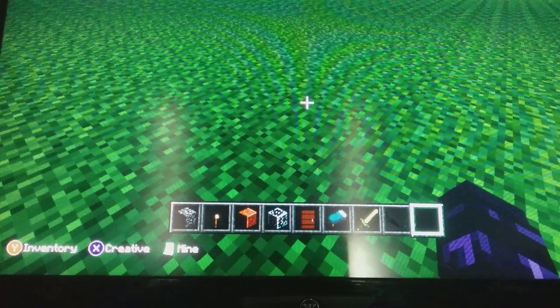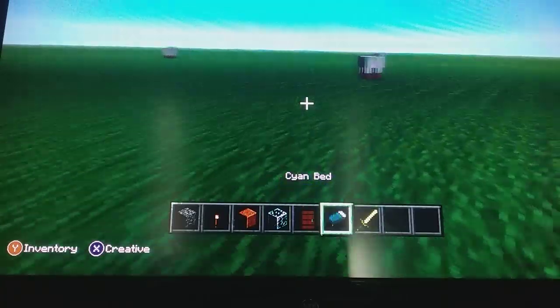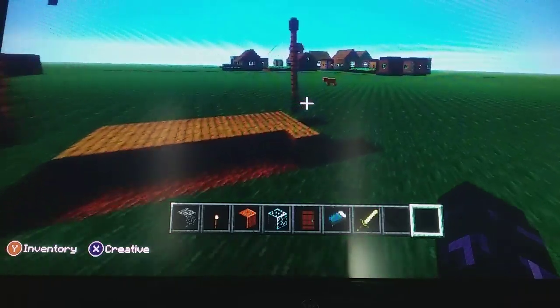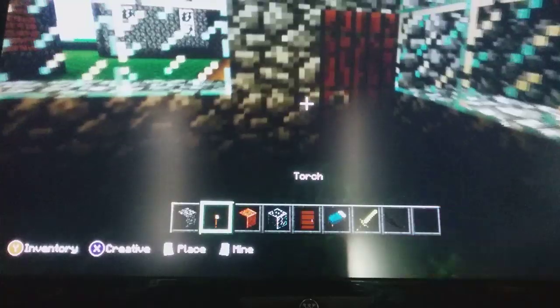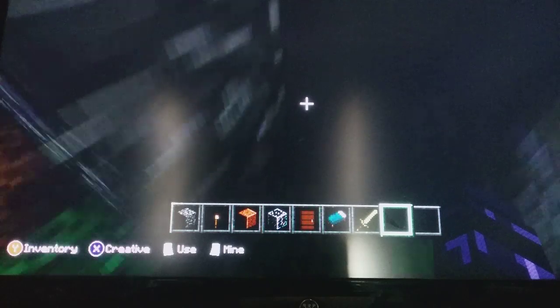Hello guys, welcome back to the channel. On the last video I added a finish to my stone house and got it ready — it has some good torches. It's done, fully finished. I forgot but I usually add these houses beforehand, so you might see no torches, but I have some torches placed down now and it will look cool out there.